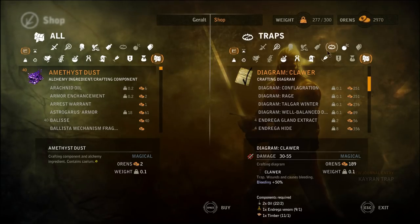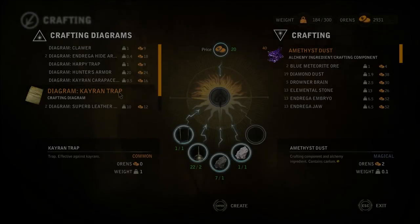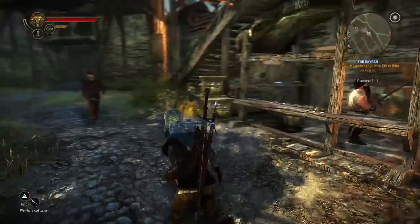Only 20 orens to craft it, but the diagram - that's the thing that's expensive here. One iron frame, two oils, one iron ore, one silver ore. Okay, are we good? I think we're pretty much ready then. If we want to fight the Kayren, do we go talk to Sheila? I think we're ready. I had a look at my potions just now too, and I have three swallow potions. I have some blade oils that I can apply, so theoretically we should be prepared.